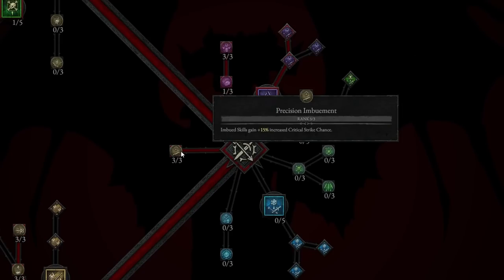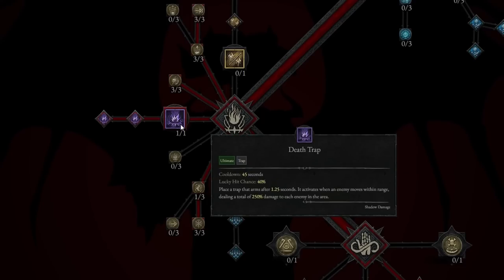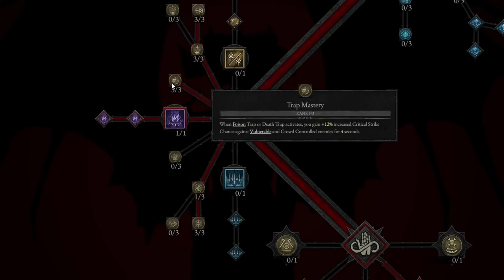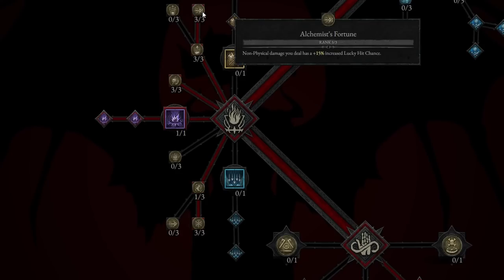Precision Imbuement is another great passive — Imbued skills gain plus 15% increased critical strike chance, so every time you're imbuing you deal significantly more damage. We then take Death Trap in the Ultimate Skills: a trap that arms after 1.25 seconds and deals 250% damage to each enemy in the area, followed by Prime Death Trap and Supreme Death Trap. We also take Trap Mastery: when Poison Trap or Death Trap activates, you gain plus 12% critical strike chance against vulnerable and crowd-controlled enemies for 4 seconds. Then Innervation, up to 30% chance to gain 8 energy, taken to rank 3, and Alchemist's Fortune — non-physical damage has a 15% increased lucky hit chance, also taken to rank 3.